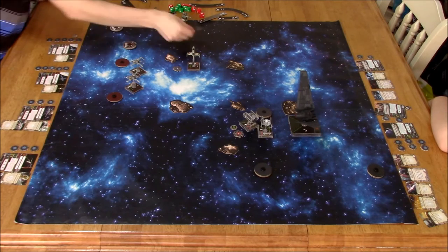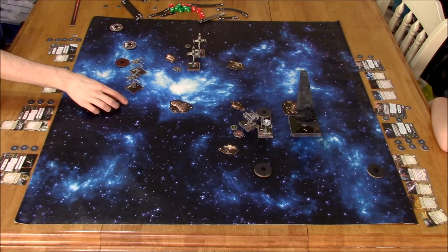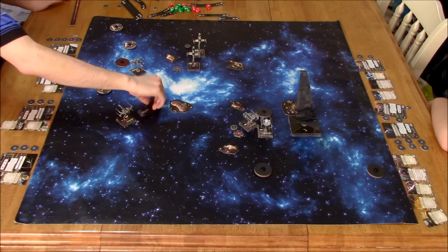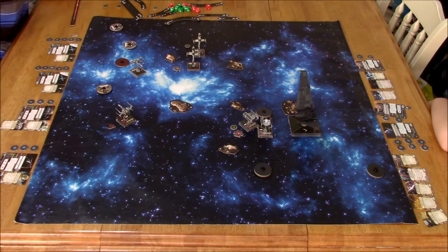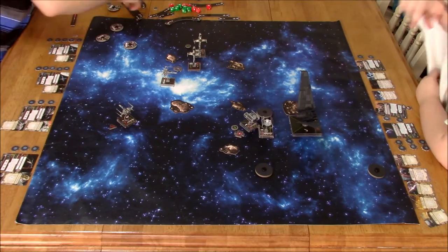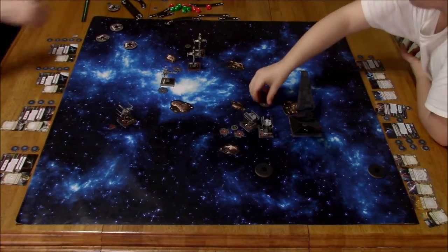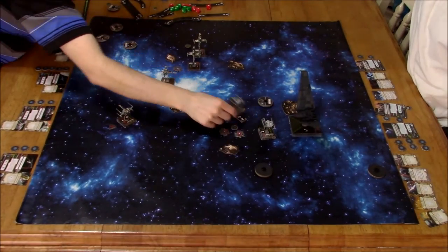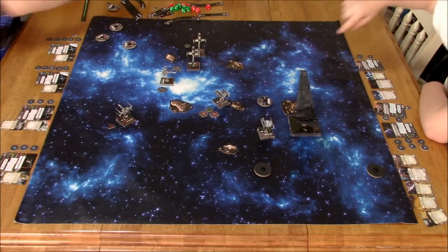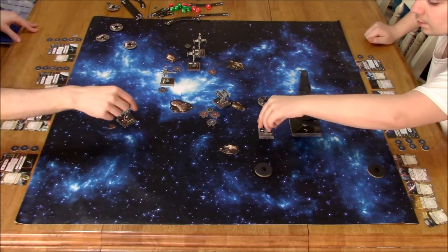The B-Wings are coming in. One's taking a target lock, the other one's too far away so we take a focus. This X-Wing on the far left was in a bind, so I did a 3 Talon Roll just to confuse Vinny a bit. My plan was to swing back around, and if his TIE Advanced did a 4K or 5K turn, that X-Wing could swoop in and chase him. I wanted to leave one of my ships behind while staying out of range of Starkiller, now that I know Starkiller is going down the left side of the board.